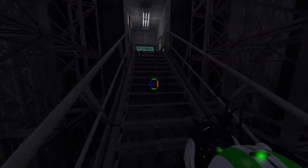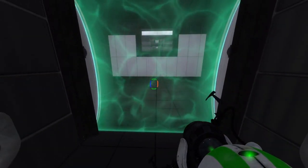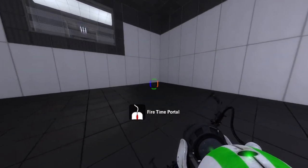Ahead of you is the Aperture Science Time Portal Activation Force Field. This field will activate and deactivate your ability to shoot time portals. It will not destroy your portals or cubes.